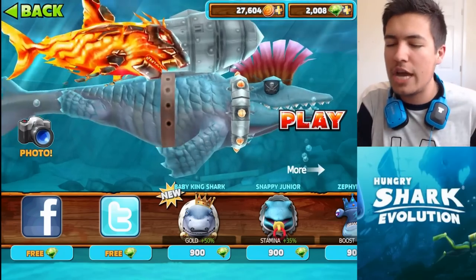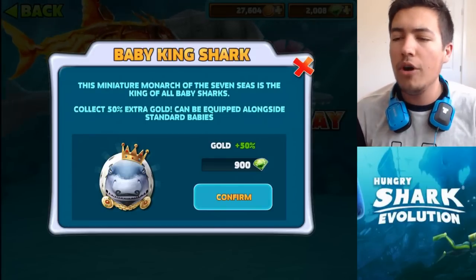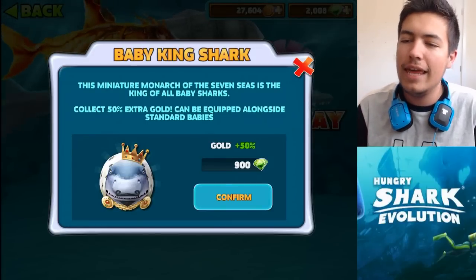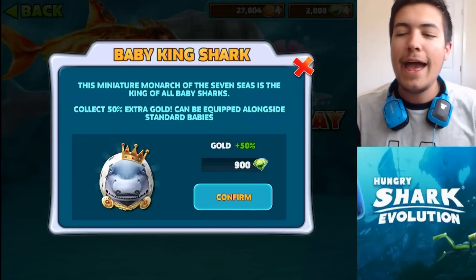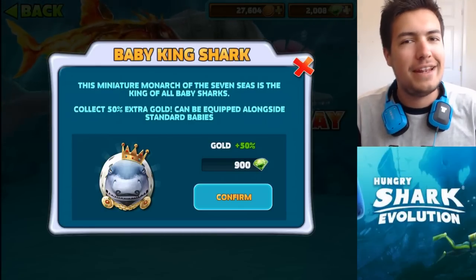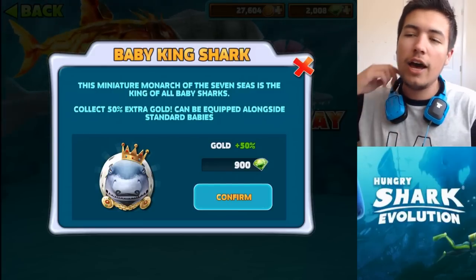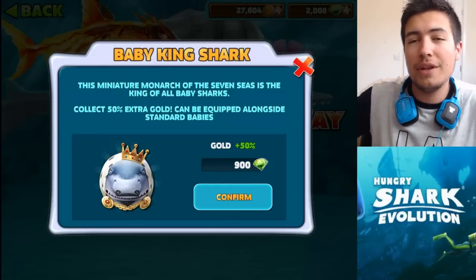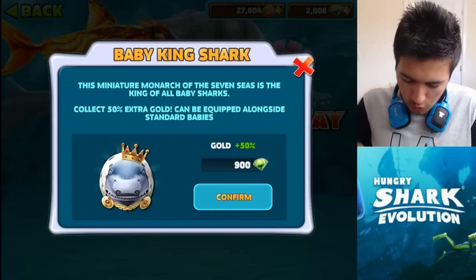Well, we haven't yet, but we've got enough gems to buy it. This is the brand new Baby Shark. The miniature monarch of the seven seas is the king of all Baby Sharks. Collect 50% extra gold, and can be equipped alongside standard babies. That's intense — that's a crazy amount of gold. Another 50%! Equip that with the gold ring and some other stuff, we're looking at nearly a 70, maybe even 80% gold increase.